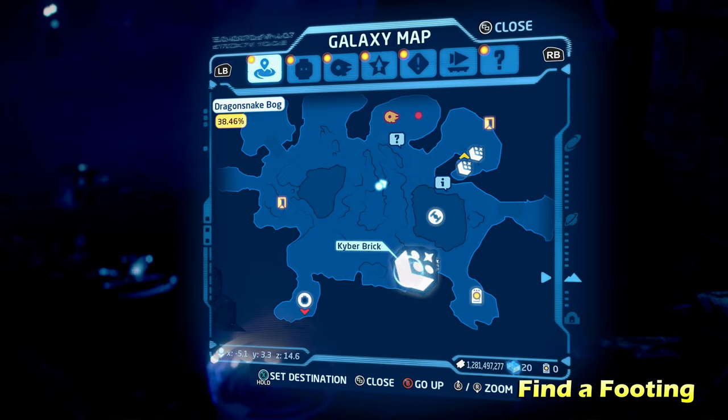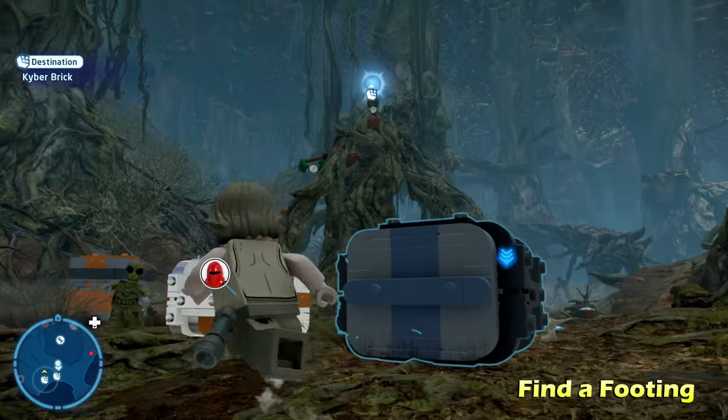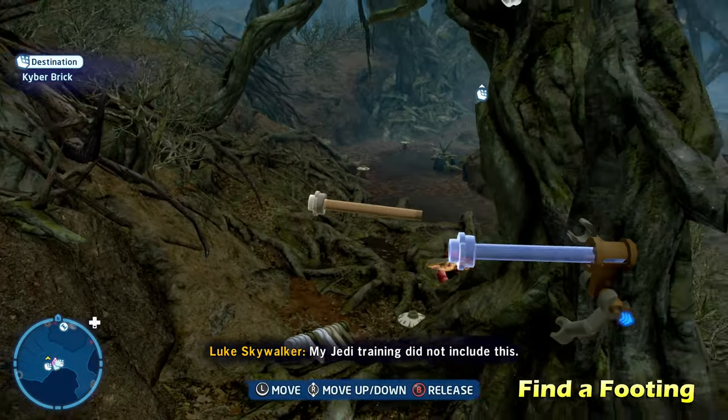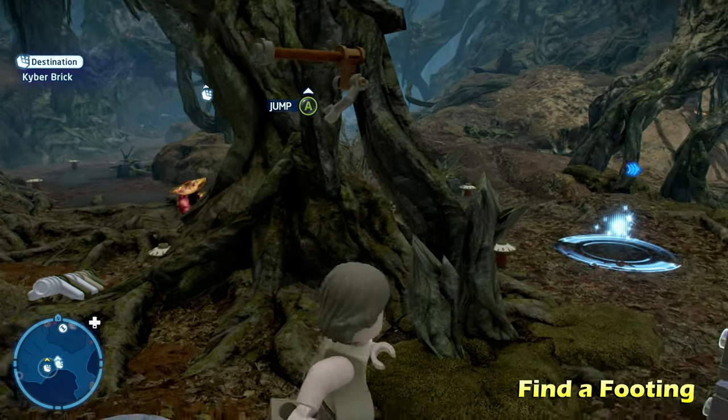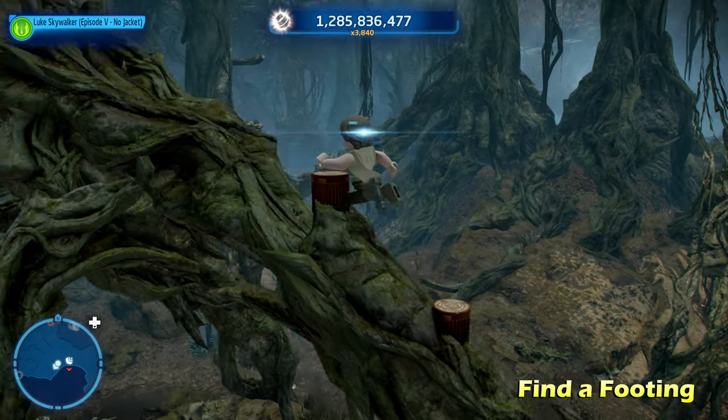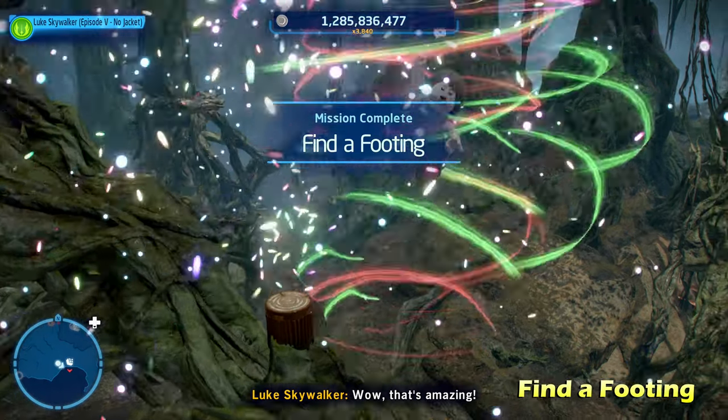Next up we're going to do Find a Footing here on the south side of the map. There's going to be a kyber brick up here in the trees, and there's going to be a nearby peg on the ground. Use a Force-using character to put that peg into place, then do a little gymnastics to get up there and grab the kyber brick for Find a Footing.